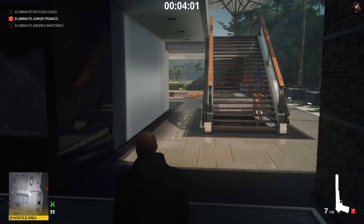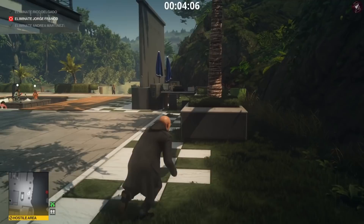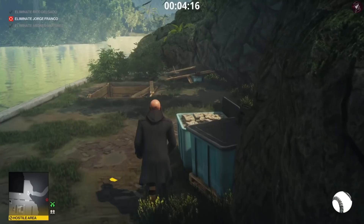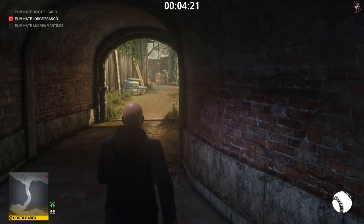Now we're going to do a bullet distraction with this guard to get him to turn around, then do a wide circle around him so he doesn't spot us — I'm going to crouch as well. If we had put our pistol away there wouldn't have been as much of an issue, but never mind. Once we're at this point, grab the baseball, crouch, run through here, and get through this gate.